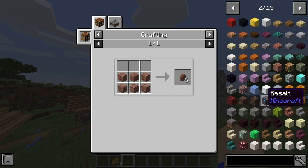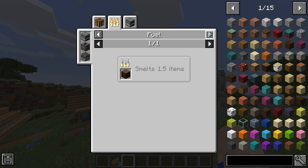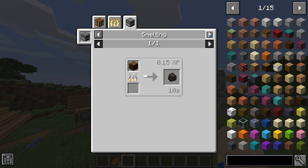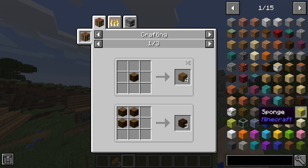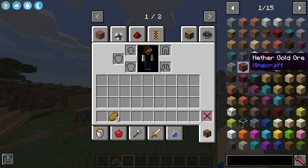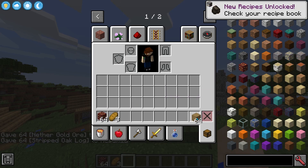Just Enough Items, often abbreviated as JEI, is an item and recipe viewing mod. It allows you to easily view, sort, and search through all of Minecraft's items far easier than with the in-game recipe book. Whereas the recipe book only lets you see 25 items at a time, JEI can show you hundreds, all neatly sorted by their function and source. Clicking on an item will either show you all the ways of obtaining it, or give you the item if you have cheat mode enabled.